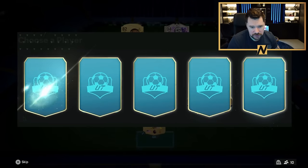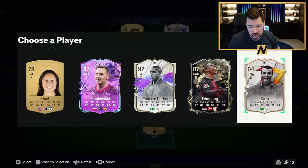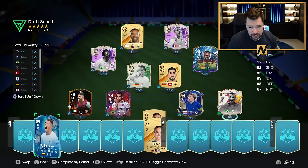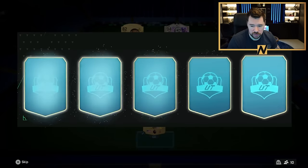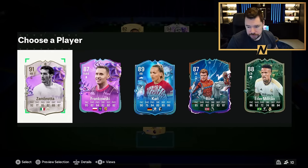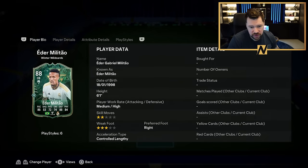I'll pick the goalkeeper last — never know. It's a shame for Saucy Pedro, but Galazzo Cafu is there. We can actually sub on Pedro Porro at DM — I might even start him because his chemistry is the same anyway. Eder Militao is a cracking option, but with a Hunter he still has very good defending.